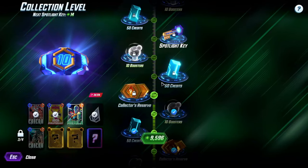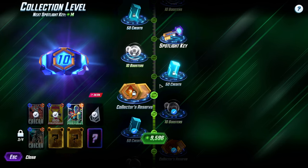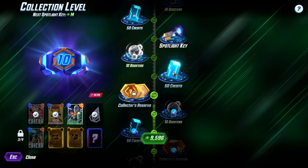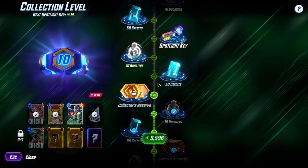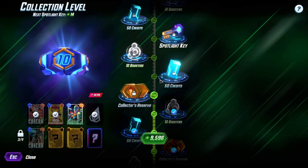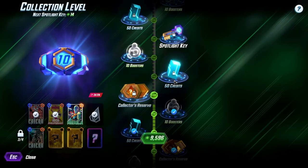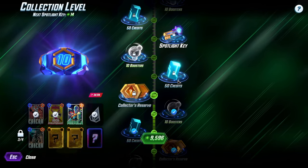One last thing to think about: as you're going through these different collection levels, you're going to bump into more Collector's Reserves and get more credits. It's almost like little discounts along the way. If you're spending 25 credits to get to the next level and you hit a reserve that gives you 50 credits, you're basically getting 25 back for free.